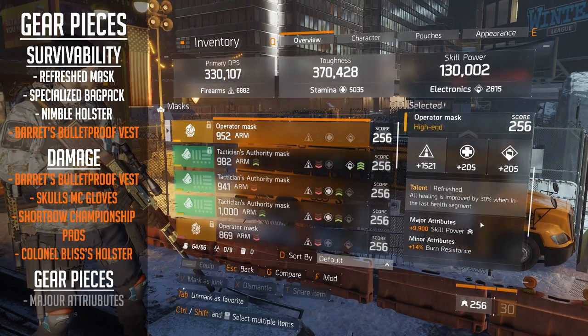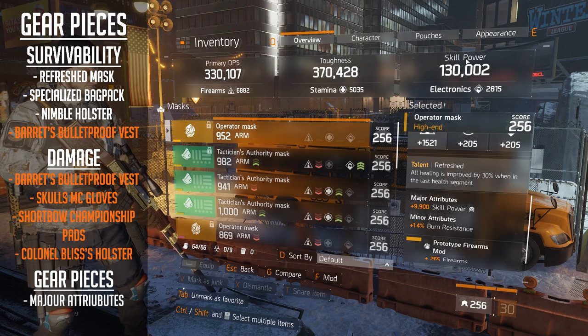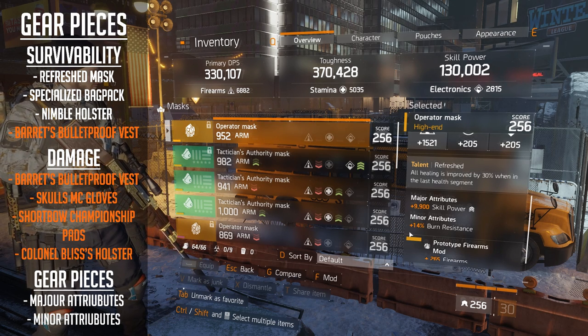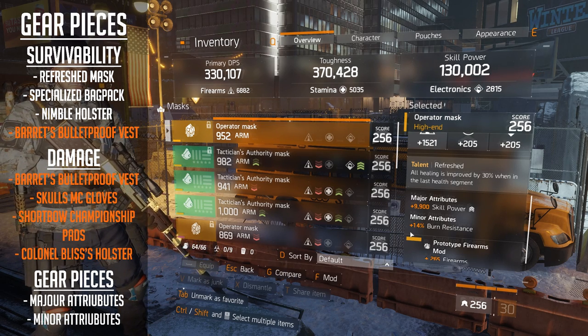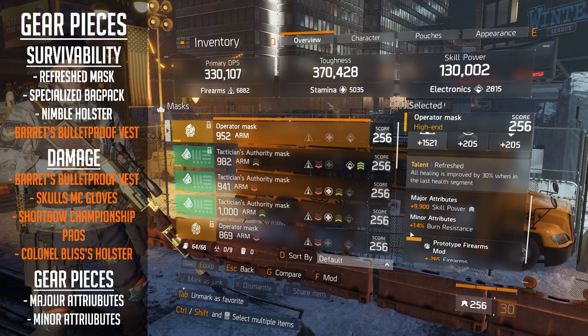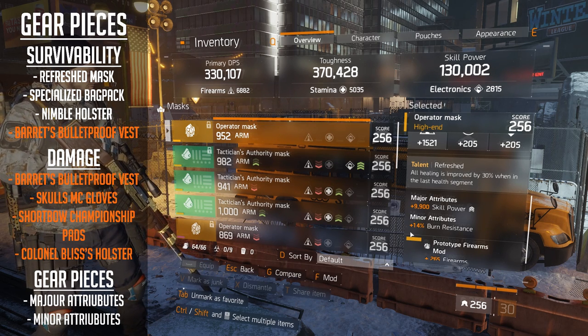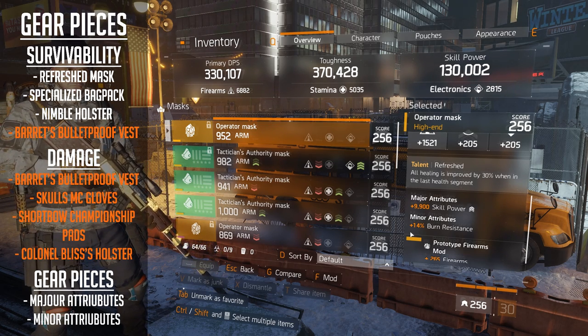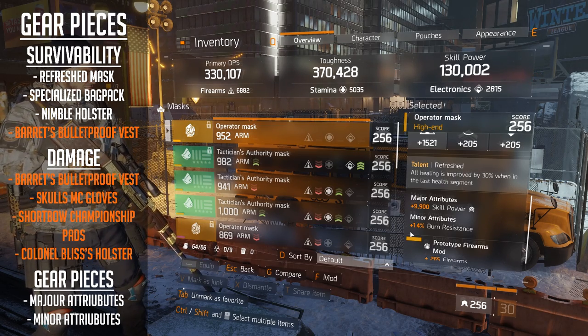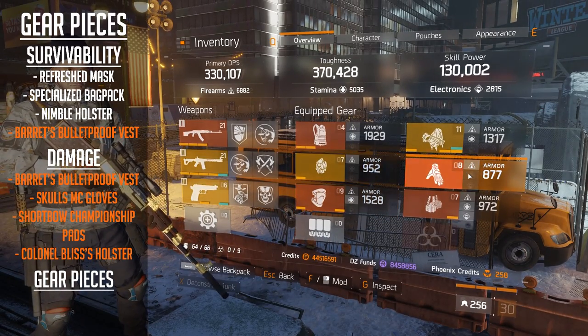Going across to my mask, the major attribute is skill power, which helps with the skill power buff and healing. The minor attribute is burn resistance. This is super critical - in 1.6 it's now applicative as a percentage reduction rather than a chance-based system. So with 99% burn resistance, you only take 1% burn. The more you stack, the better, so the minor on the mask is burn resistance.